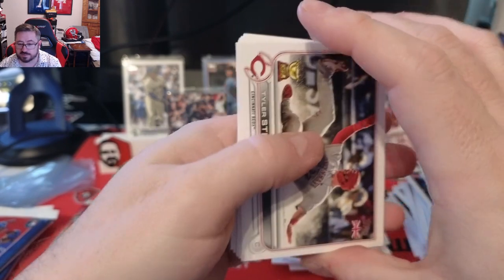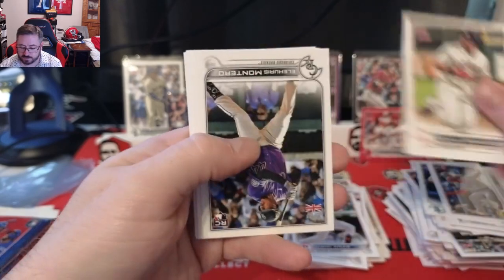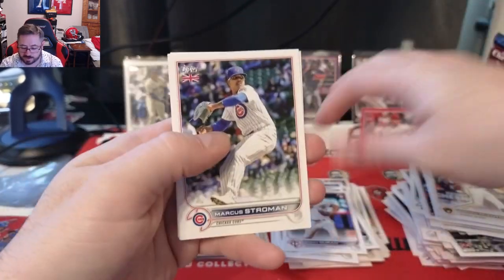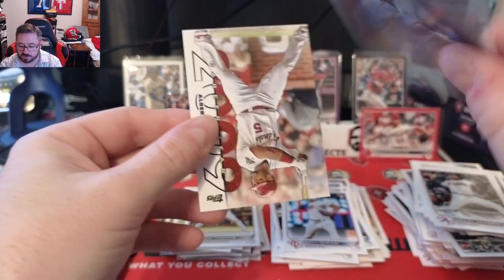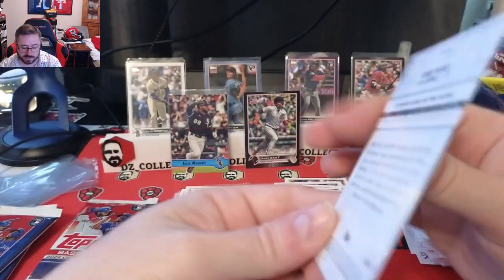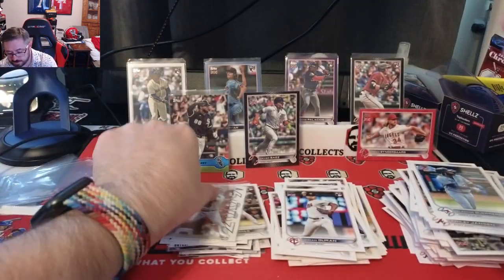Pack seventeen: Tyler Stephenson for the Reds, Michael Brantley, Montero rookie, Alec Bohm, McCutchen, Yohan Duran rookie, Stroman, Kenley Jansen, Vlad Jr. base, and a Career Year insert: Albert Pujols 2009. Really cool looking insert — I like that one a lot.